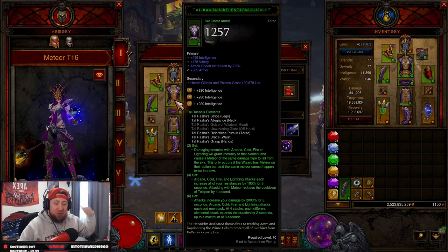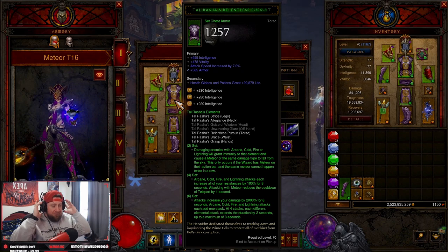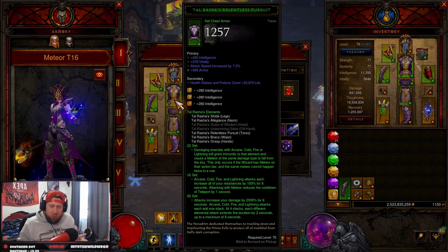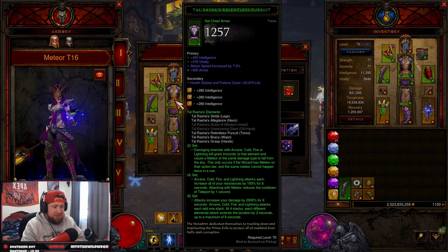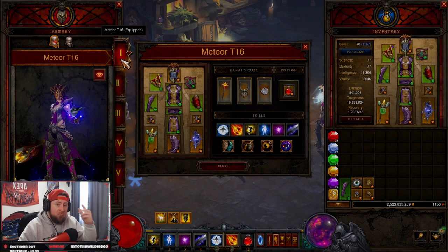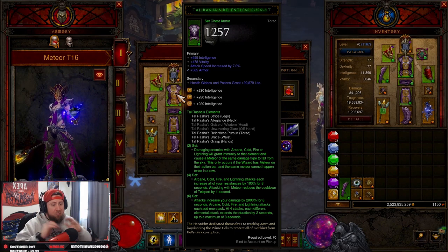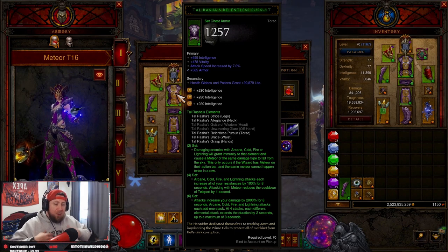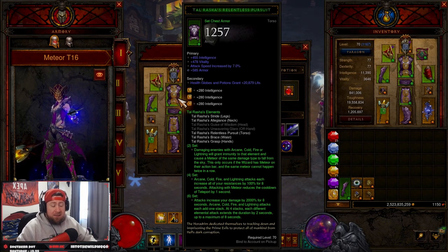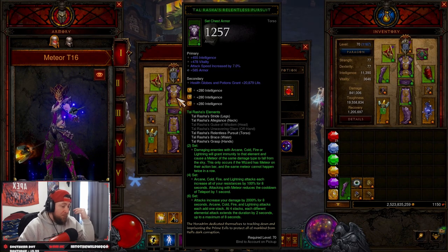What's up everybody, War here, welcome back to the channel. The long-awaited wizard builds are here. I've been waiting so long to put these out because my community has been voting for me not to play wizard in Season 28. But we only got two classes left to vote on, so I had to bring you guys two builds — one for T16 and another for meteor speeds in a separate video.